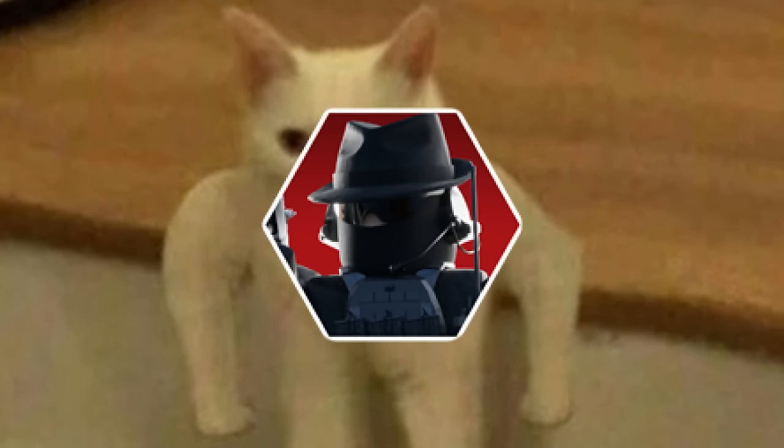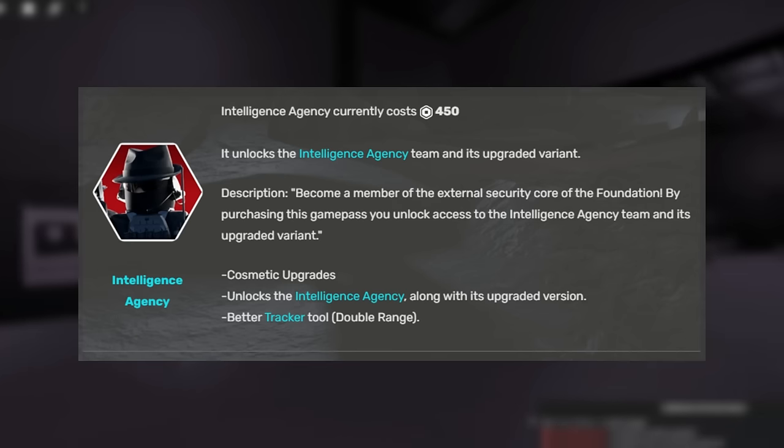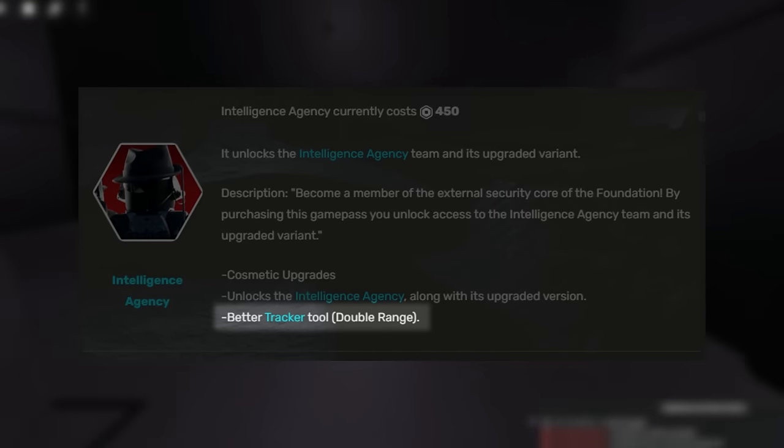Let's move on to the Intelligence Agency Game Pass. For just 440 Robux, you unlock the IA team and the upgraded variant of IA. And the biggest thing about this game pass is definitely the double range on your tracking device.